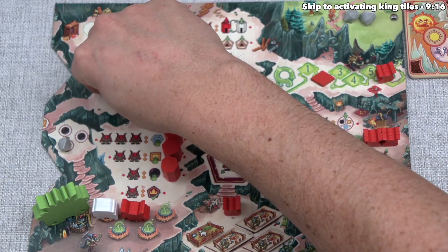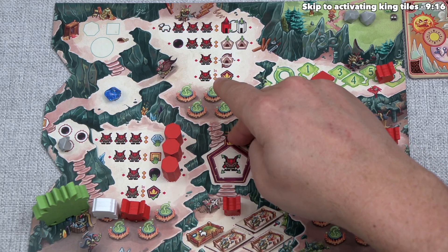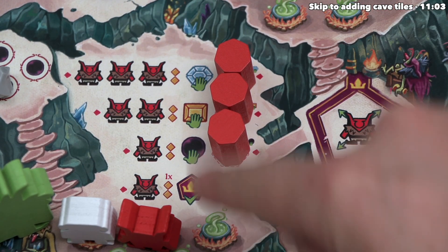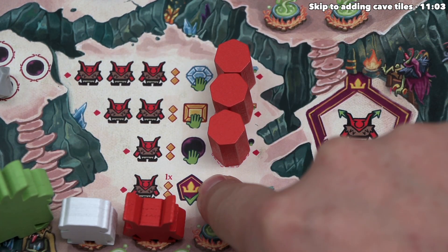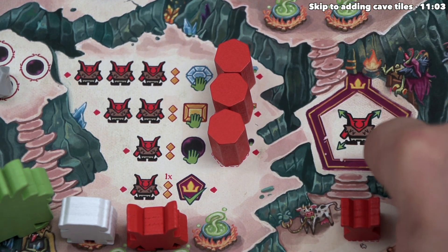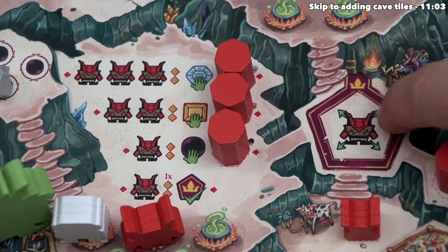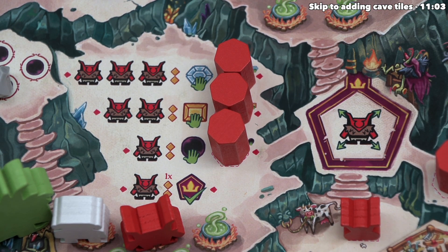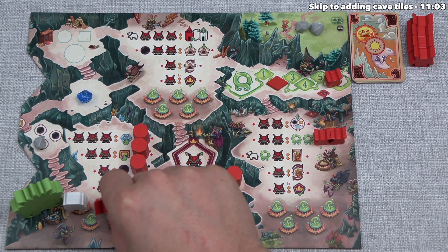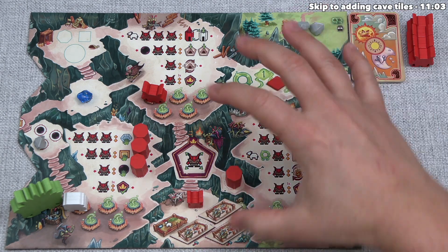The resource locations only refill when we do a resource refilling action. There's one obsidian and one diamond left in our cave network. We spend that last action to activate a king tile, which lets us move one of our placed trolls. The troll has to go from cauldron to cauldron, so we move it up to our building cavern. That finishes our first activation.